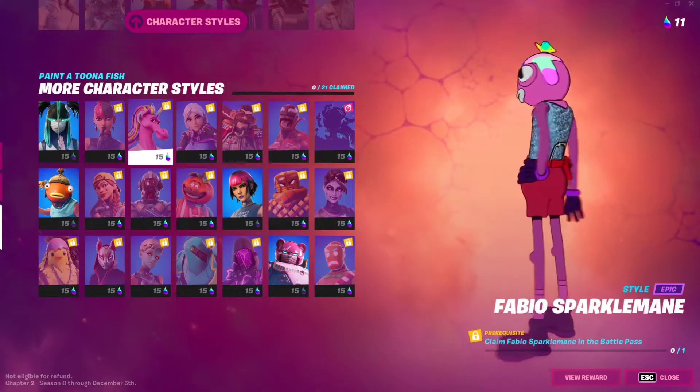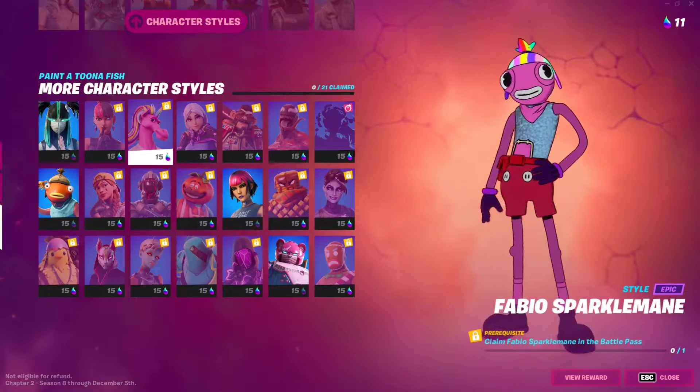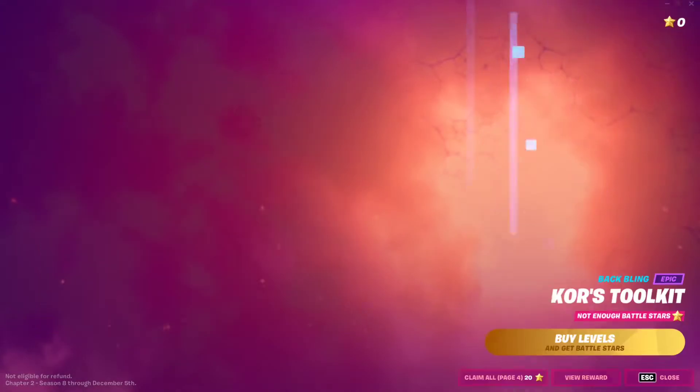To unlock the Fabio Sparkle main style for Tuna Fish, which looks a little bit weird — I don't know what's going on with the hat — basically all you have to do is claim Fabio Sparkle main from the battle pass. Just go to the battle pass right here.